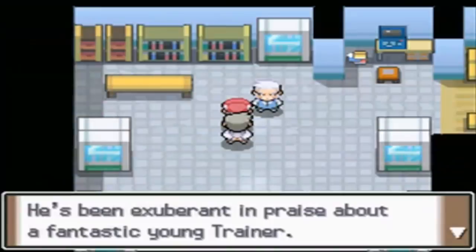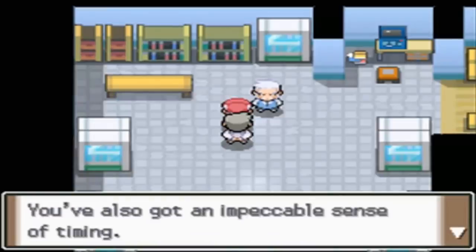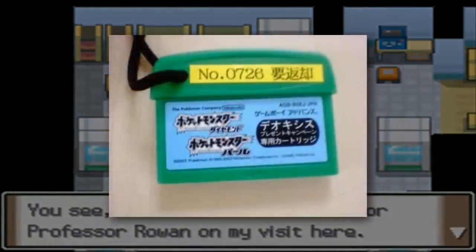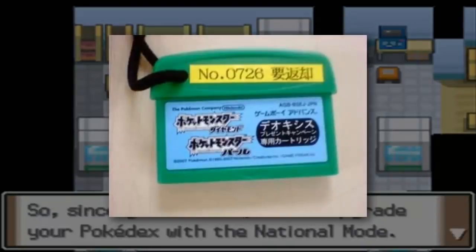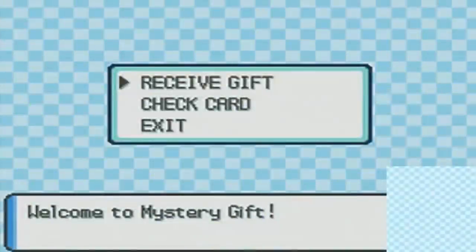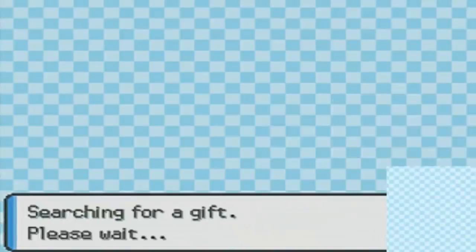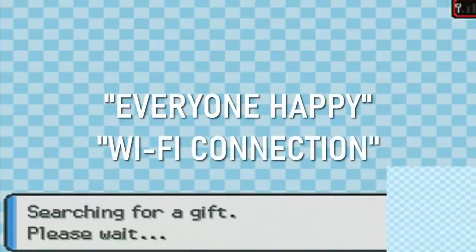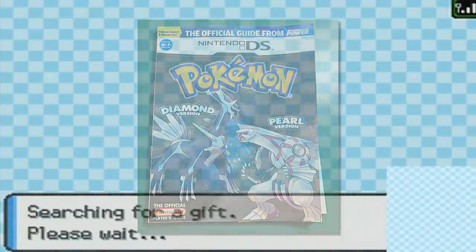The only drawback is this method is only usable after obtaining the National Pokedex. The Dual Slot feature was also occasionally used as a method to obtain event Pokemon without using Wi-Fi, as you could obtain Pokemon through Mystery Gift just by plugging one of these special cartridges into the lower slot — though to my knowledge, this was never used outside of Japan. Speaking of Mystery Gift, you actually had to unlock the feature manually in Pokemon Diamond, Pearl, and Platinum by going to Jubilife TV, talking to the TV producer, and answering his questions with 'everyone happy' and 'Wi-Fi connection.' It's like a weird feature to gatekeep.